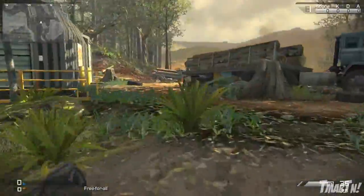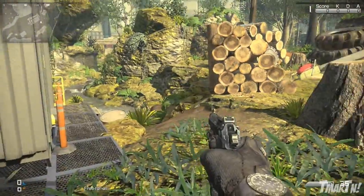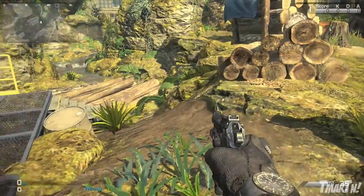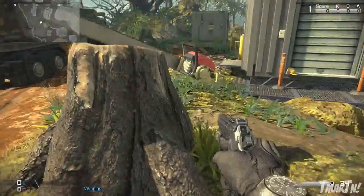The other interactive spot is over here — it's this pile of logs. We saw it in the trailer and it looked cool, but it's really not that useful. Maybe if there's an enemy there and you want to get a troll kill it'll be useful, but other than that it's not going to do anything. It's more of a visual thing than anything, so that's the only other interactive part of this map.